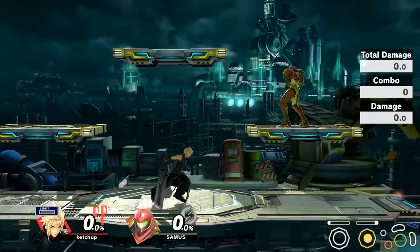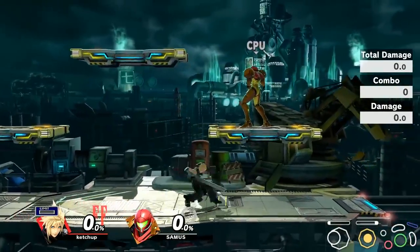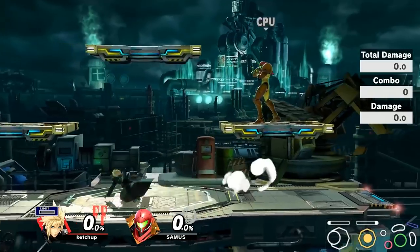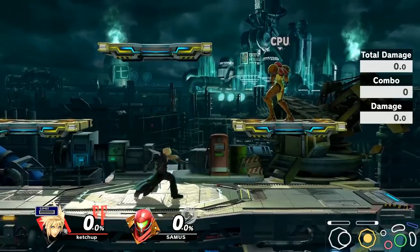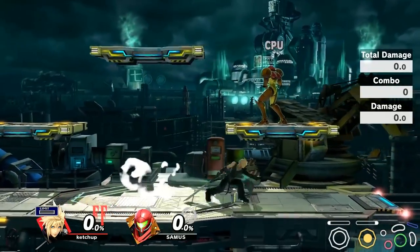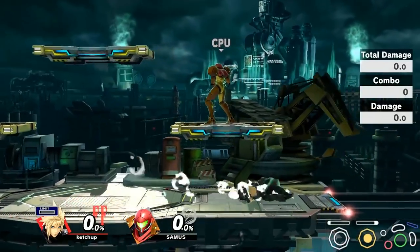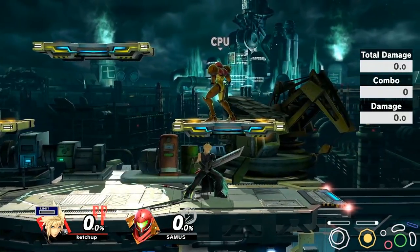A lot of the time you can just short hop into your opponent, do a forward air, and pressure the shield. If you get a hit, you can go for a tilt, an up tilt, forward tilt, side B, or you can go for a grab if you think they're going to stay on shield. You can even go for down tilt if you think they're going to roll away from you, which is a tool I like to use a lot if people prefer to play defensive against my Cloud.